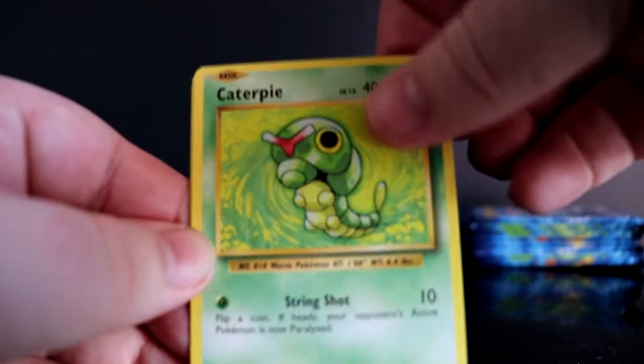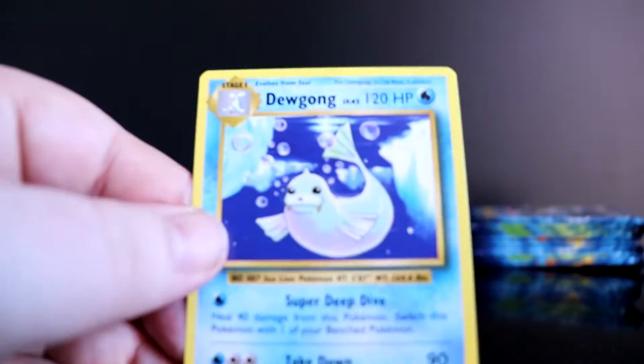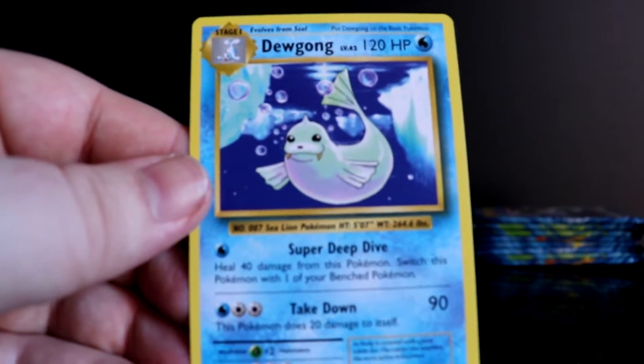Gastly, Caterpie, Drowzee, Nidoran — reverse holo. Another Dugtrio, that's our third Dugtrio. I'm done seeing you. Let's go straight into another one.